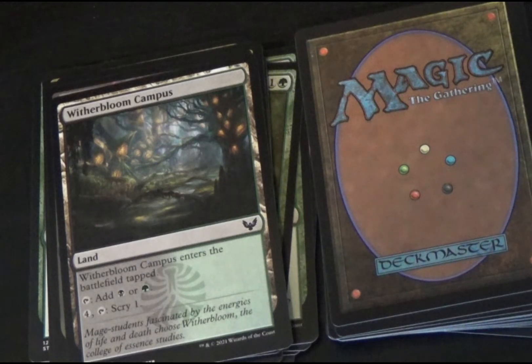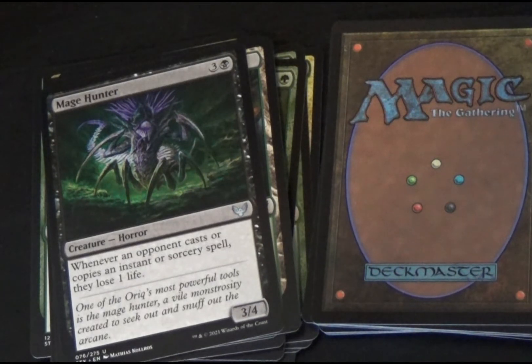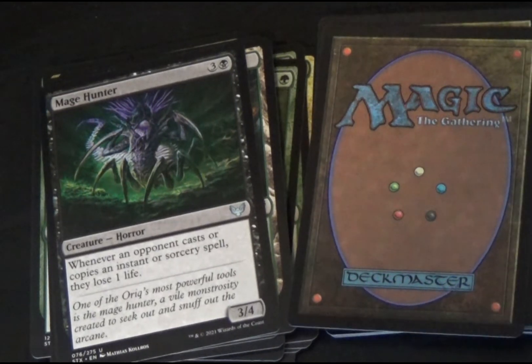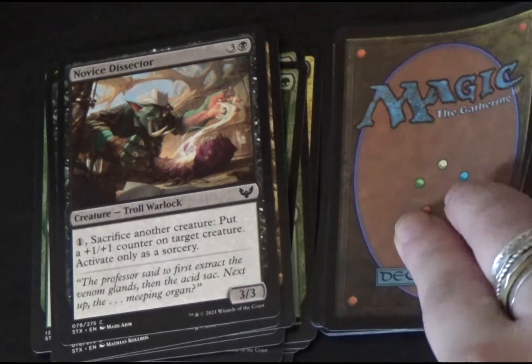Witherbloom Campus is a land. It is black-green. Witherbloom Campus enters the battlefield tapped. When you tap it, you add a black or green mana. If you tap four mana and then tap this one, you get to scry one. Mage Hunter is a black horror creature. Whenever an opponent casts or copies an instant or sorcery spell, they lose one life. This is a 3/4 creature. Next is Novice Dissector, a black troll warlock creature. By tapping one mana and sacrificing another creature, put a +1/+1 counter on target creature — activate only as a sorcery. This is a 3/3 creature.